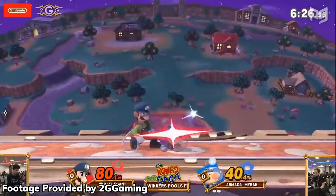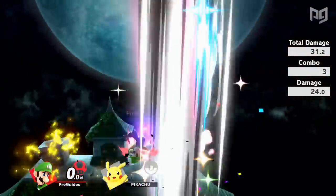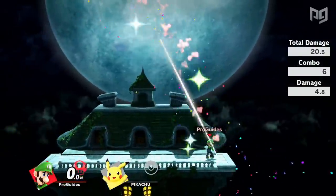Even if he can't get his hands on you at low percent, Luigi can convert into KOs at both mid and high percents, comboing either nair or down throw into up B, or tornado to send opponents flying through the top blast zone.